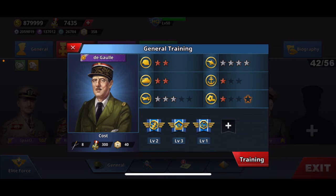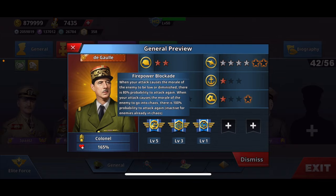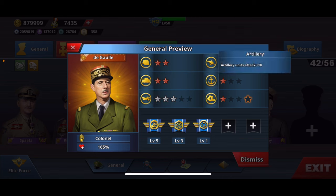This is De Gaulle — this is what it looks like with that. And this is him with his new skill. He's basically now the best support artillery, probably the third best free-to-play general if this is a free-to-play thing. He's just really good at routing people now, and 6 stars artillery.